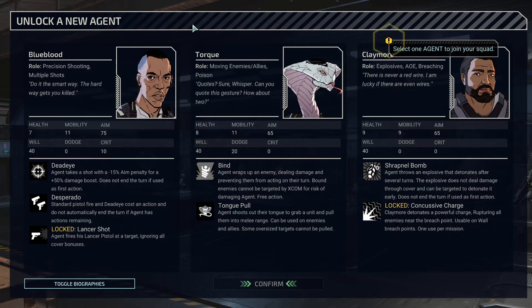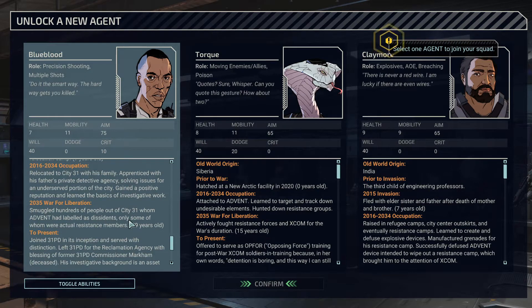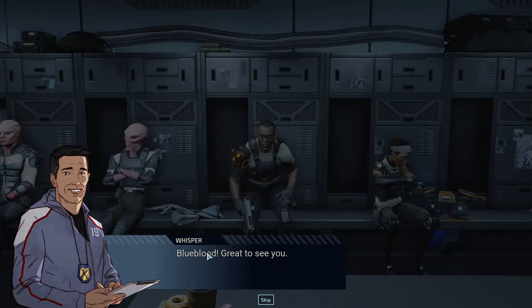Let's flip a coin — Heads for Blue Blood, Tails for Torque. Whichever side gets to three first is who I pick. That's one for Tails. One for Heads. Two for Tails. Two for Heads — this is the decider. Heads! We're going with Blue Blood. The smart way. The hard way gets you killed. Looks like we got another gunslinger on our crew — Blue Blood. Great to see you.